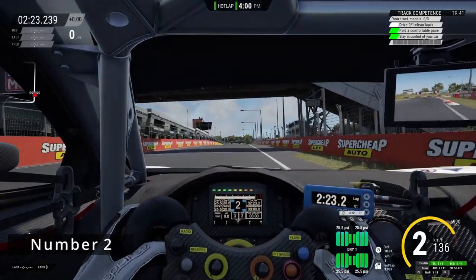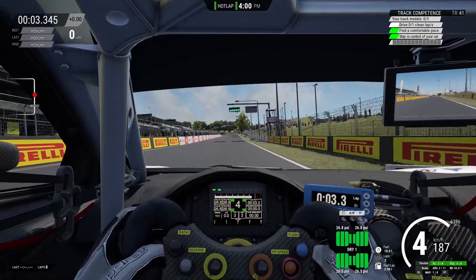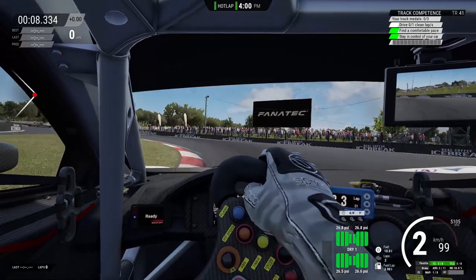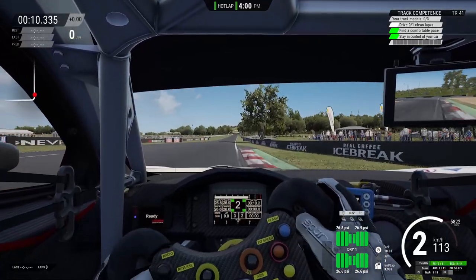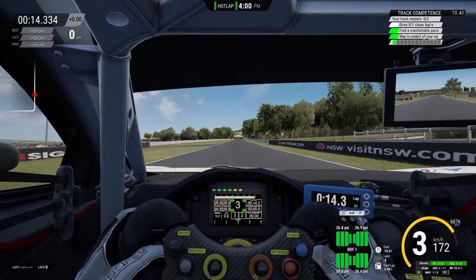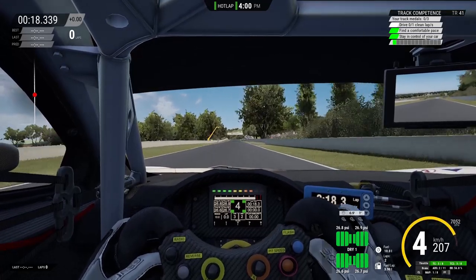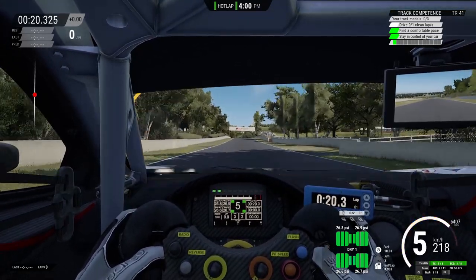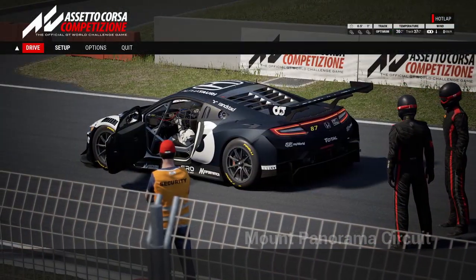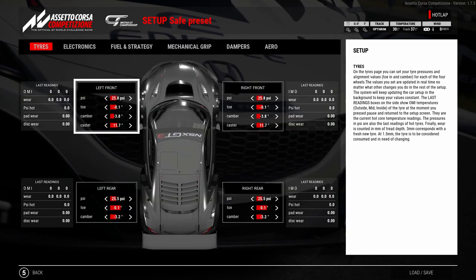Sometimes when you try to improve at a certain track, you experiment with different lines but are not too sure about whether they are actually more beneficial, as the integrated in-game timer isn't really that much of an aid here. The same also applies to creating your own setups — in some instances you just have to apply quite extreme settings to get the best performance out of your car. However, the inherent risk is to go too deep into the extremes, which causes your car to actually perform worse.